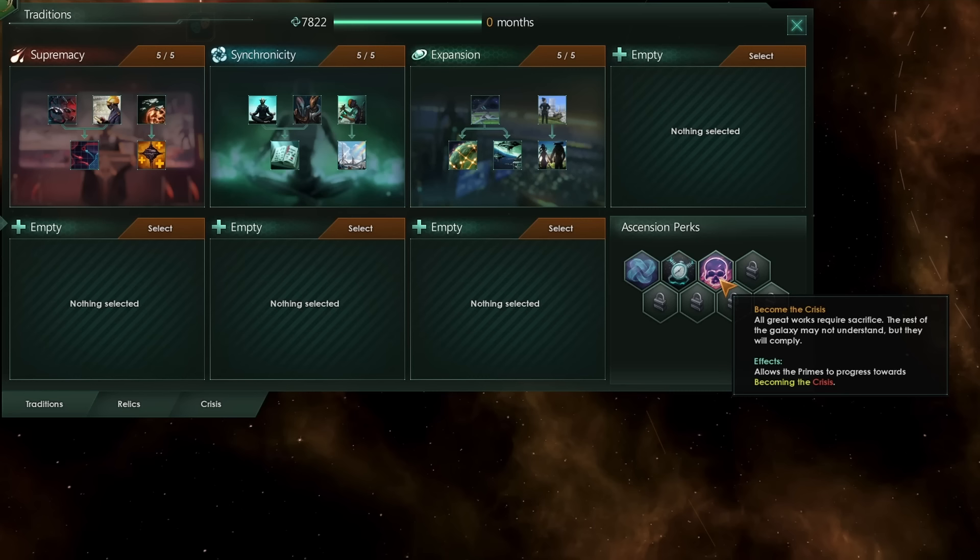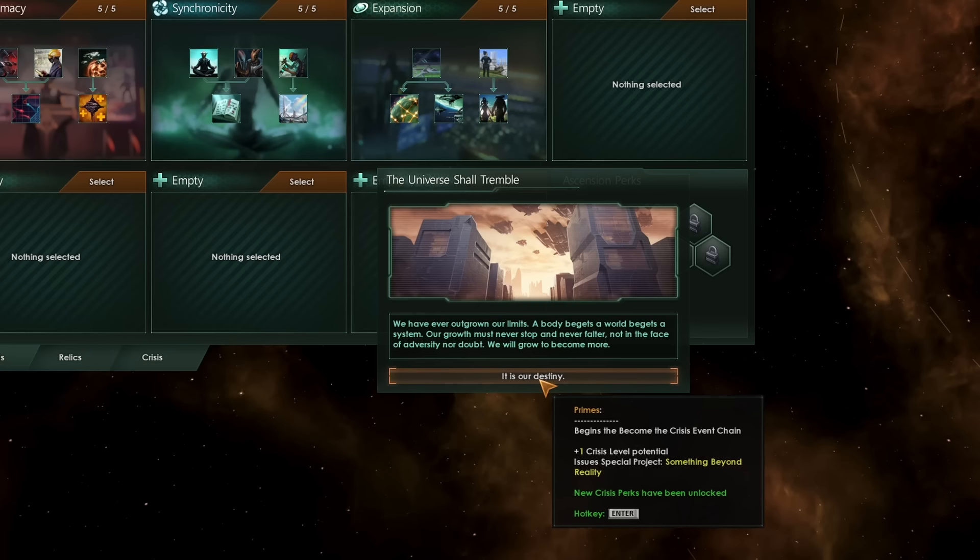You can take this perk pretty early if you're playing something of a Unity Rush. Once you take this perk, the universe will tremble.